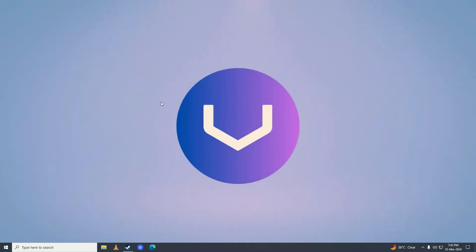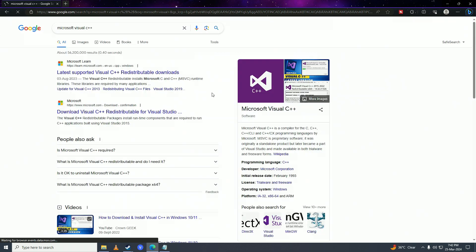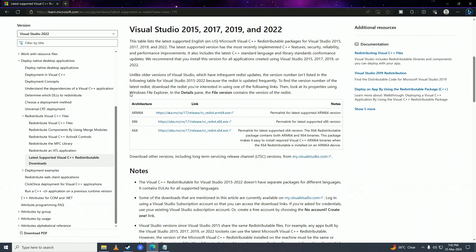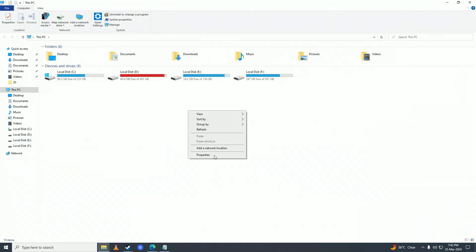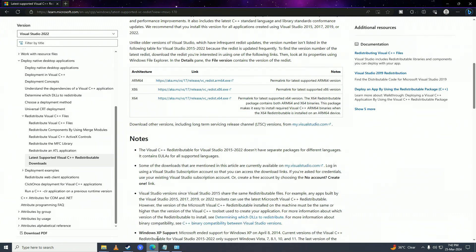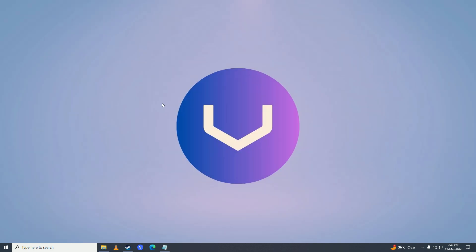If it still didn't fix it, try installing Visual C++ Redistributables. Open your web browser and search for Microsoft Visual C++, go to the latest supported Visual C++ page. To check your Windows version, right-click This PC, go to Properties — if you have a 64-bit OS download the x64 version; if 32-bit, download the x86 version. Download and install it.